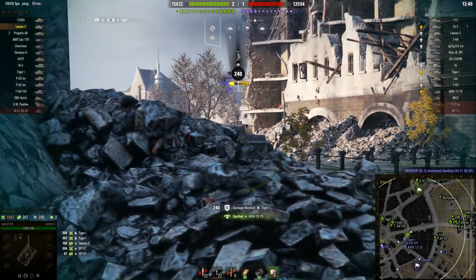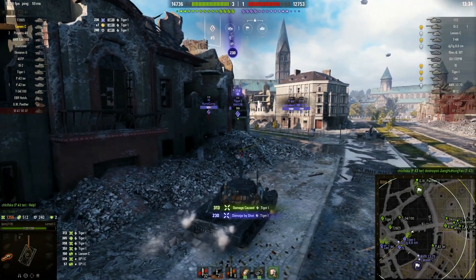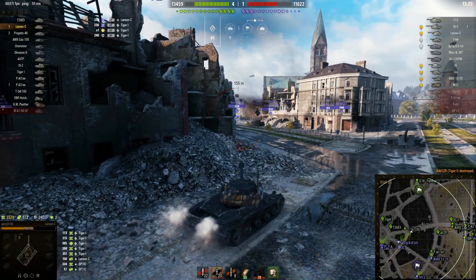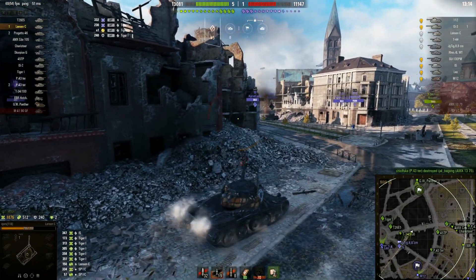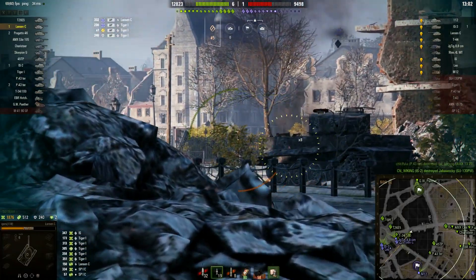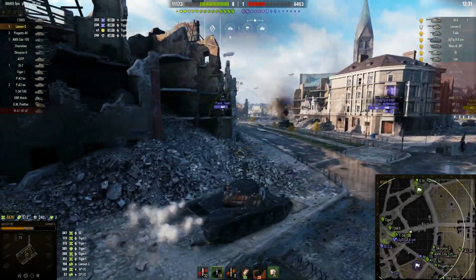I do recommend keeping the gun rammer because you can't replace it with anything else — you need it to get your reload down to 7.6 seconds. Because you have really good view range and camouflage, optics is really important for this tank. You could try removing the vertical stabilizer and using vents to improve everything else — maybe that's something to experiment with in another video, but I'm not sure yet.